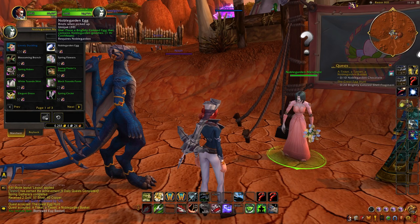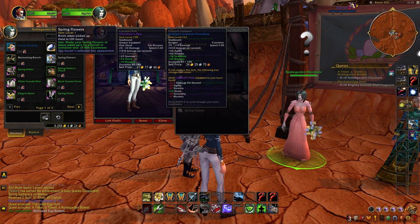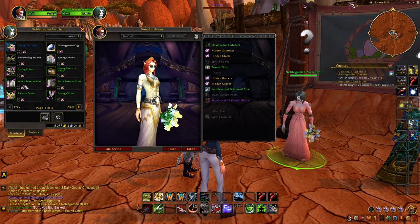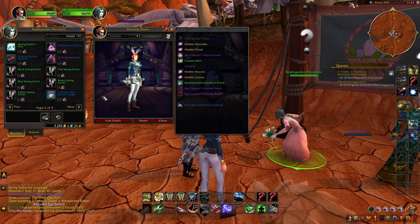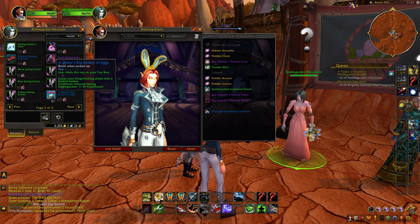Besides the new world boss, the vendors for Noble Garden have additional items you can now purchase. Specifically, there's a new Lovely Duckling pet costing 250 chocolate currency, and also the Drake's Big Basket of Eggs, which equips your dragon riding mounts with a basket while flying around. Other items include the Noble Garden Hearthstone toy for 250 currency, the mount for 500, the bunny pet for 200, the spring bouquet pet for 100, plus a variety of cosmetic clothing, bunny ears, and transmogs ranging from 25 to 50 each — meaning you're looking at around 2,000 chocolate currency total to obtain every unique item on this vendor.